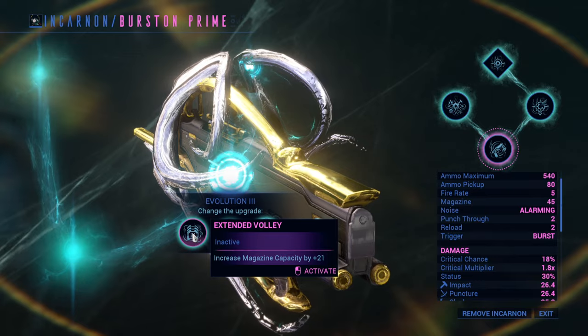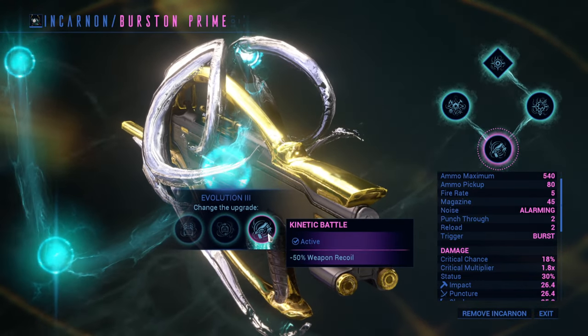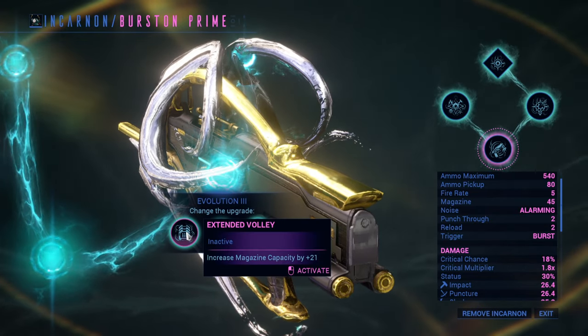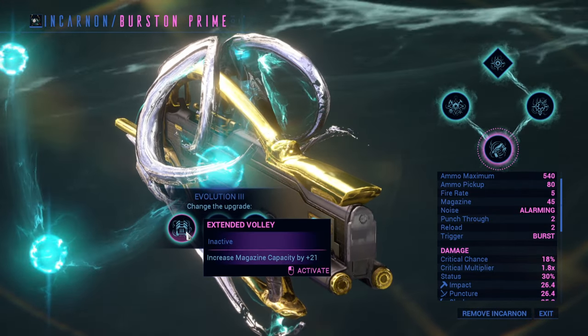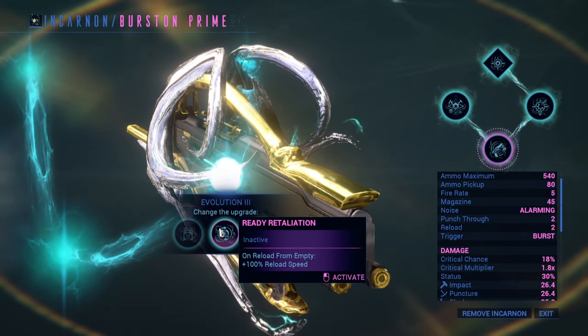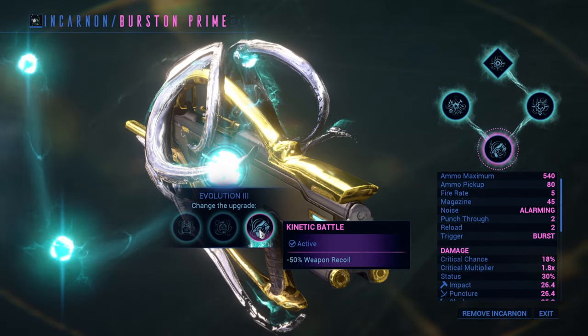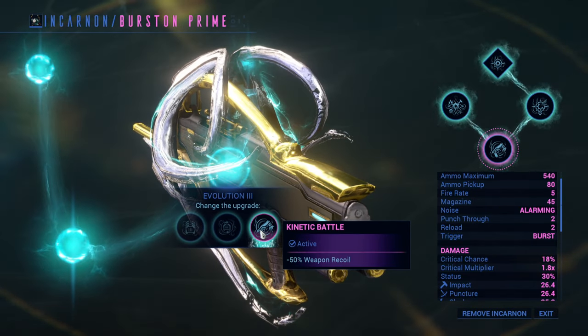Evolution number 3 comes with three choices: Extended Volley, Ready Retaliation, and Kinetic Battle. They're all rather straightforward. Extended Volley increases Burstan's magazine capacity by 21, Ready Retaliation halves your reload speed when reloading with an empty magazine, and Kinetic Battle reduces Burstan's recoil by 50%.